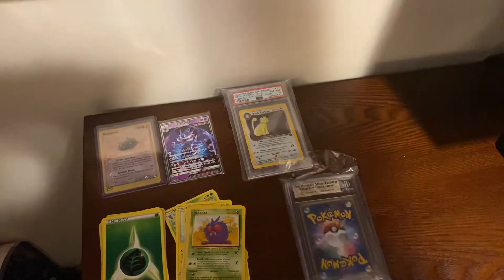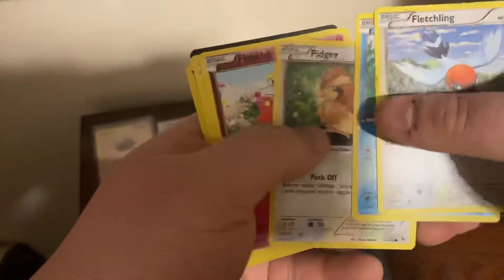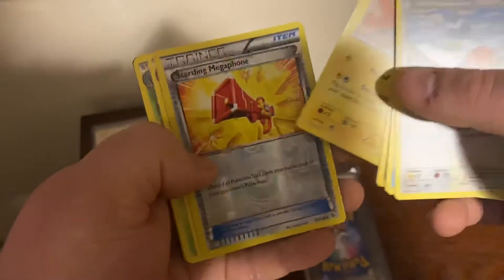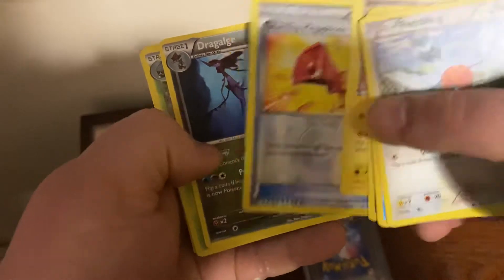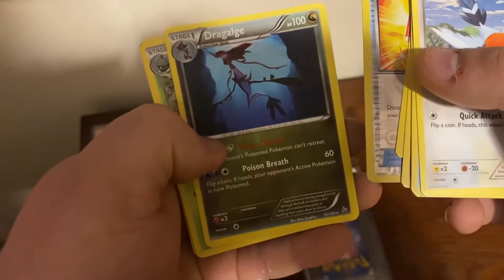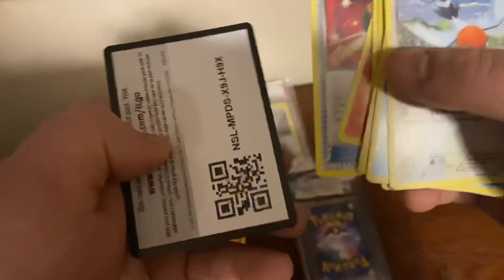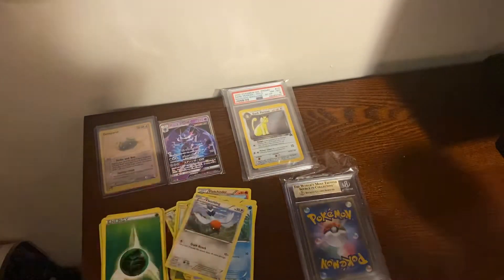Alright, let's go. Fletchling, Phoebus, Pidgey, Flabébé, Helioptile, Startling Megaphone, Dragalge, Nuzleaf, Fletchinder, Ultra Ball, and a code card. And there you guys go — that's just your code.